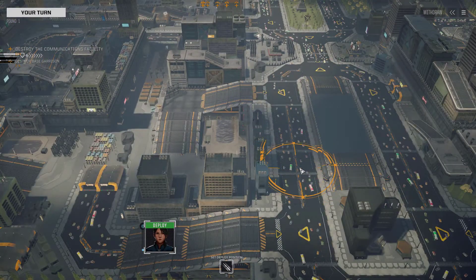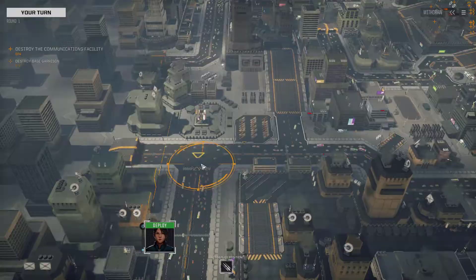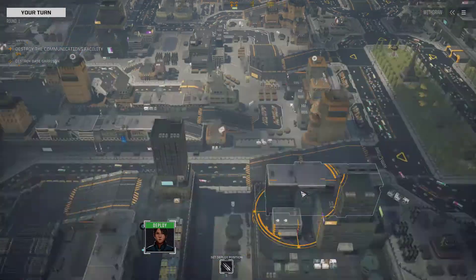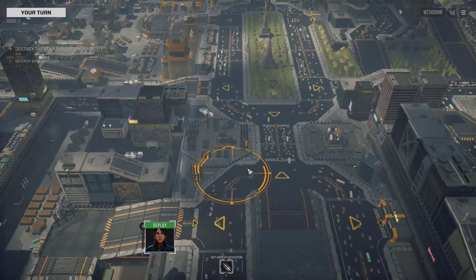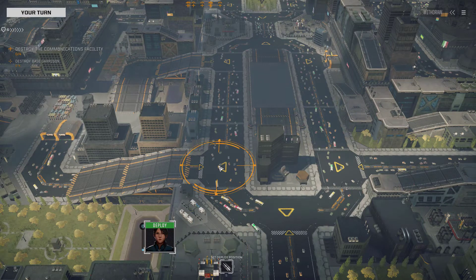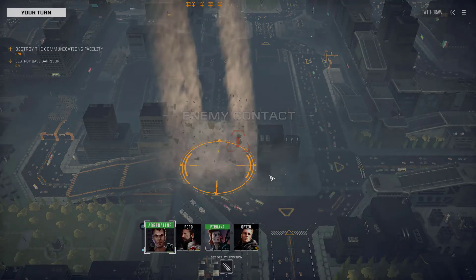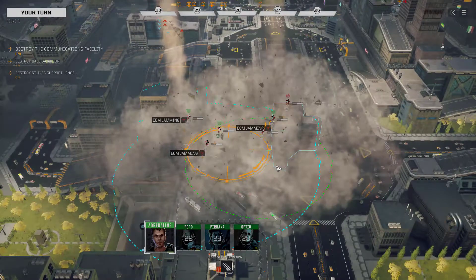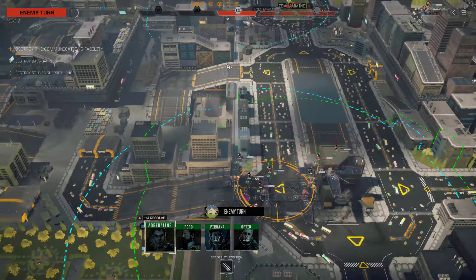We're going to go about over here. Let's drop — I don't suppose it makes too much difference where we go. I think we might actually be a little bit further away. But we get an explosion again. One support lance, garrison, and there will be turrets as well.